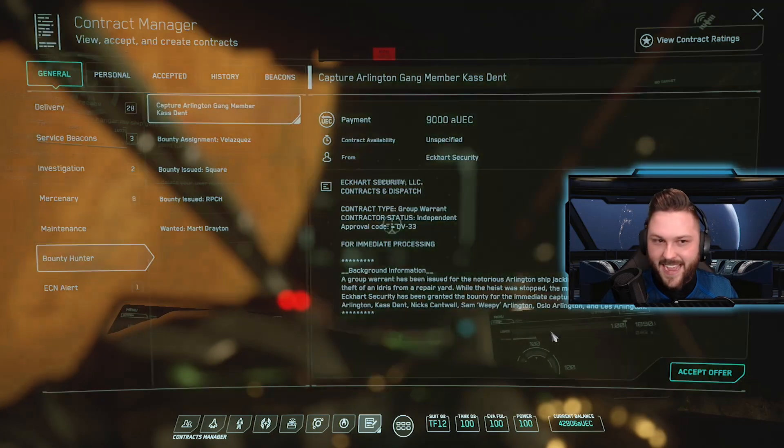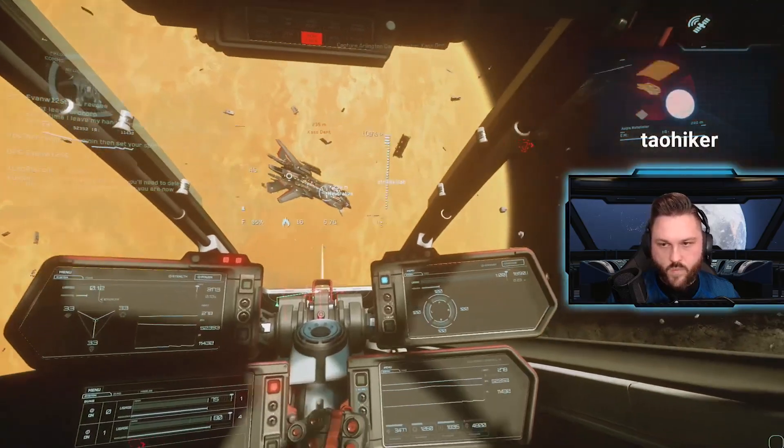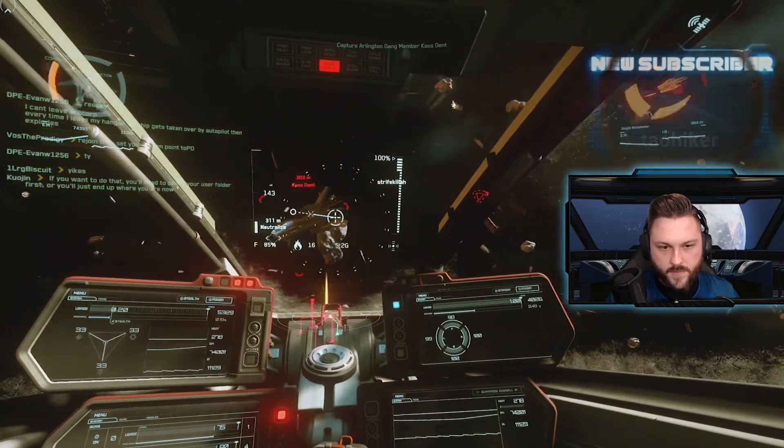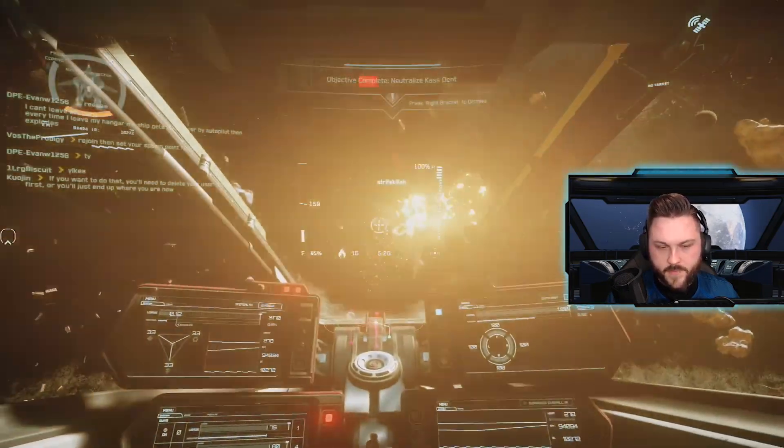Your next target is gang member Cass Dent. Follow the beacon and you'll find Cass in an Aegis Retaliator. You're going to have to watch out for the missiles, but other than that it's not too hard to take out.